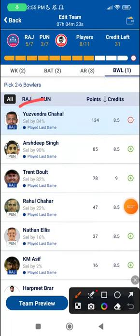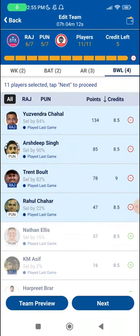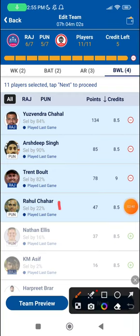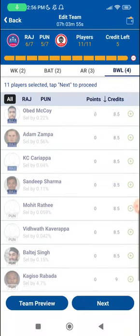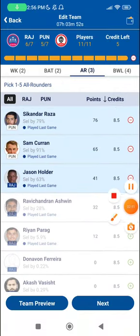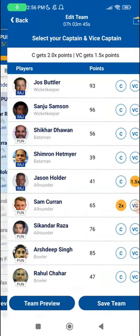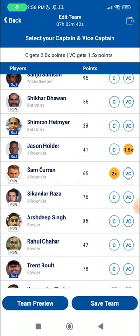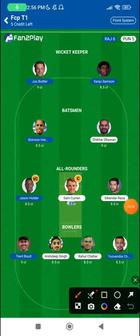In the bowling section I'm picking both Chahal and Chahar, but both will be conditional picks based on dew. If dew dominates, Nathan Ellis will be my choice instead. The other two obvious picks are Arshdeep and Trent Boult — both looked in good form and swung the ball quite a bit up front. There might be a case where pacers have to do more of the heavy lifting.